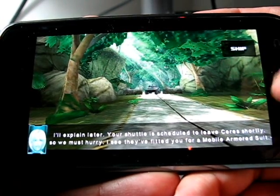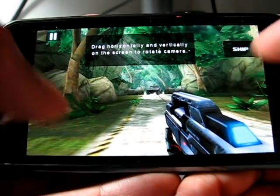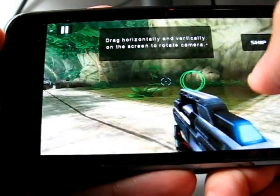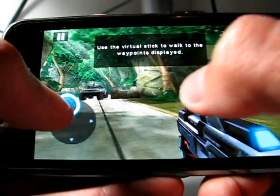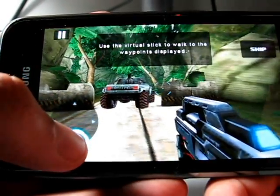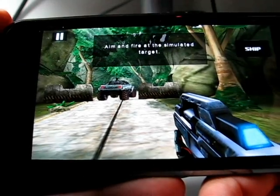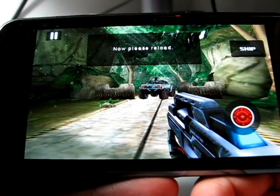I see they fitted you for a mobile armored suit. Drag horizontally and vertically on the screen to rotate the camera. Use the movement joystick to walk to the waypoints displayed. Aim and fire at the simulated target. Now, please reload.